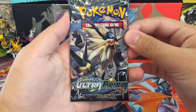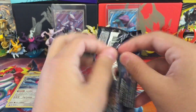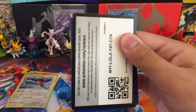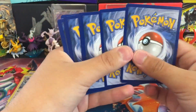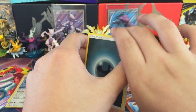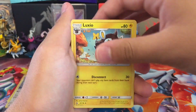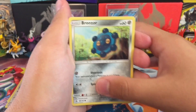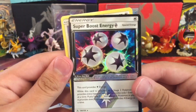The final pack is a Duskmane Necrozma. A Darkness Energy, Magnezone, Power Pad, Luxio, Magnemite, Croagunk, Bronzor, Gible, a Cherrim, a Prism Star Super Boost Energy, and a Fan Rotom.